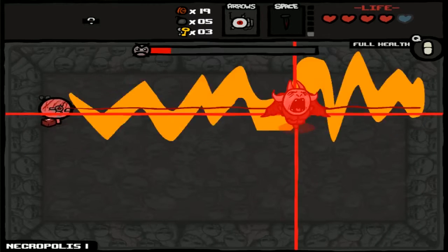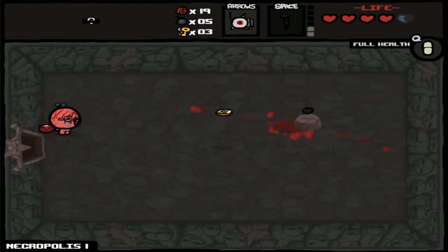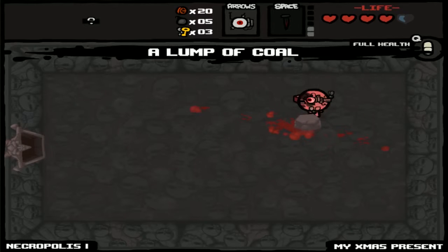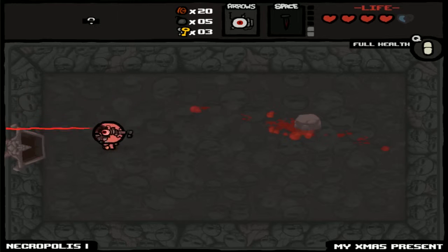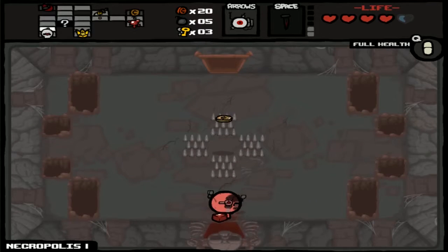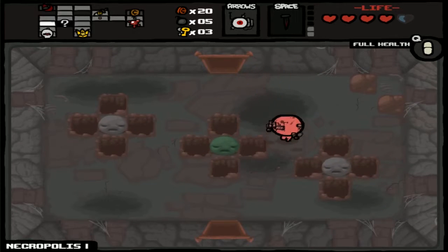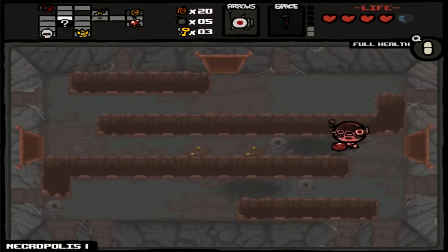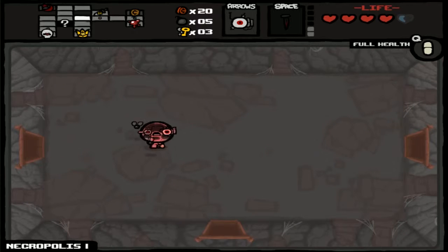Lumpacole does nothing for Tech. It seemed to have increased my fire rate by a tiny bit, but it could just be a placebo effect. Lumpacole increases the damage of every tear for every frame it's on screen. I don't know how the frames and damage mechanics work in Isaac, so I don't know exactly — you have to go to BizNap for that.